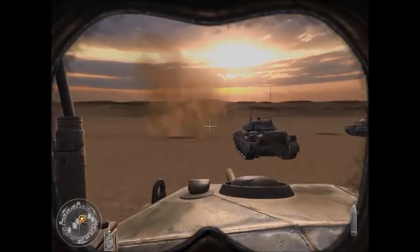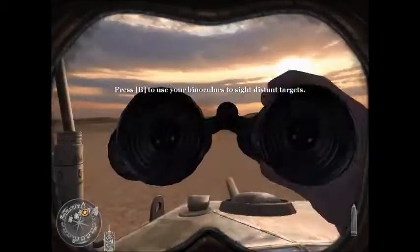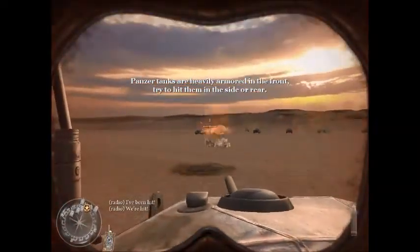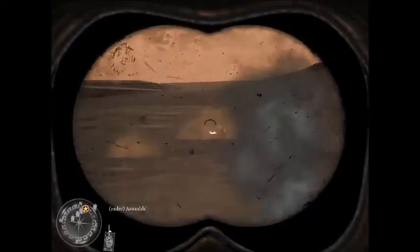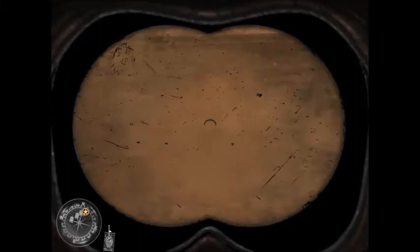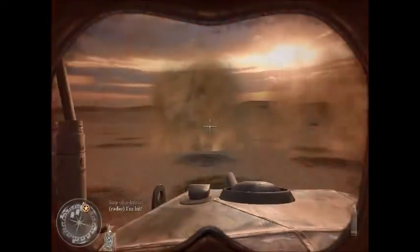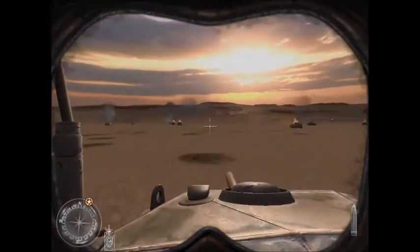I'm pretty sure we're in a minefield. Tanks up ahead — press B to use your binoculars. Oh my god, what was that scream? This area is much more open so you can easily get hit.